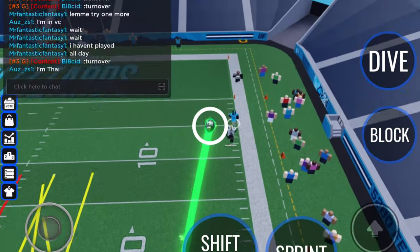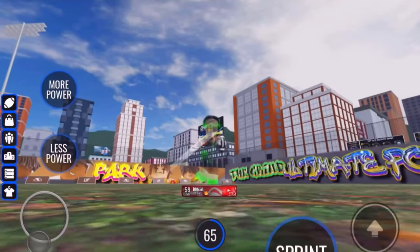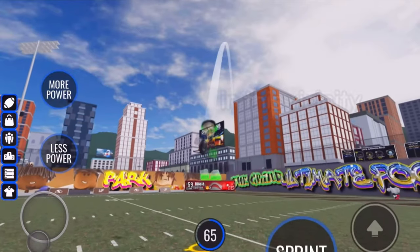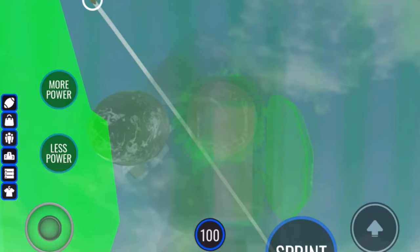Remember to jump when throwing, as it gives a lower chance of getting swatted. To fade the ball on a two-point conversion, use 60 to 65 power, drop back a few steps, and throw at the right angle. To bomb, ramp the power up to 100, move your camera to face as high up as possible, and click anywhere in that range.